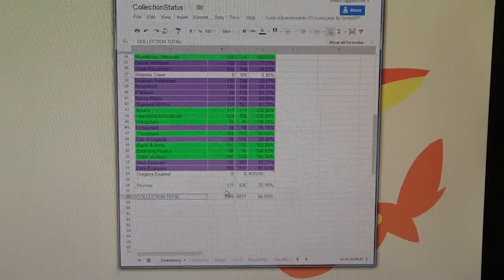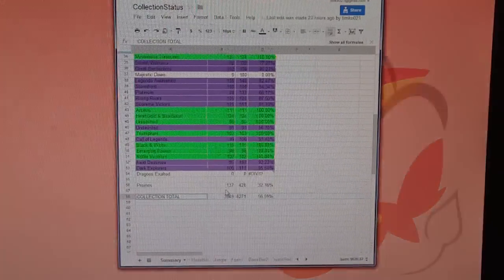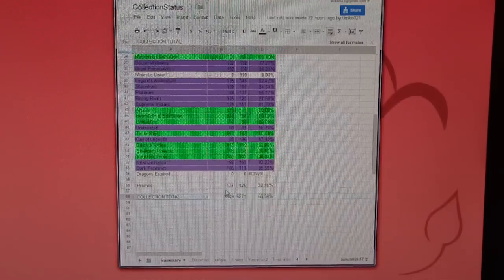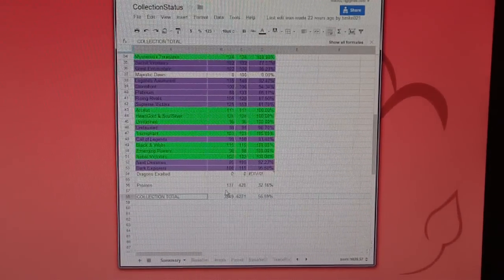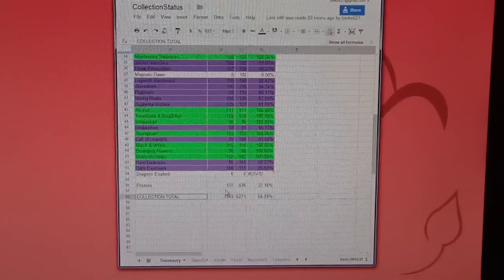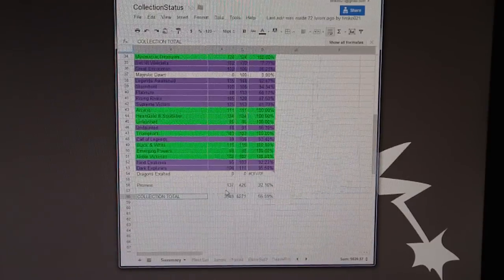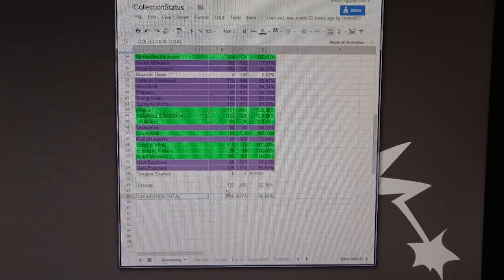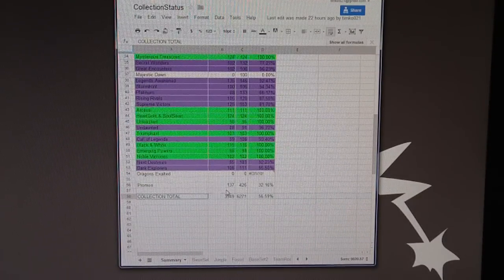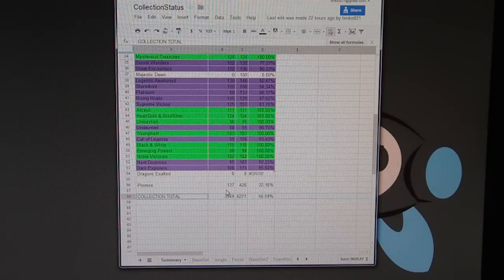Rule two: cards must be in mint or near mint condition. That means no scratches, no bends, no creases, no water damage, no any sort of damage. I can take some small imperfections, like very minor whiteness on the back, but they can't be sticky or anything like that. If they're not mint or near mint when I receive them, I will send them back to you or trade them for lesser cards, which I will discuss with you once the cards come in.